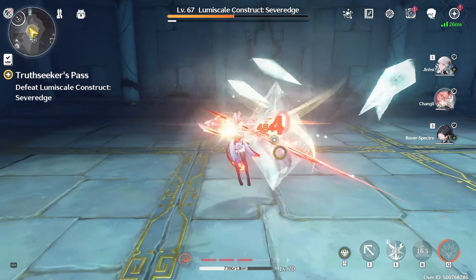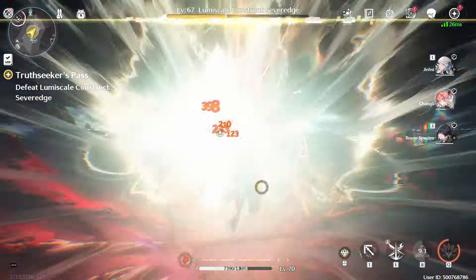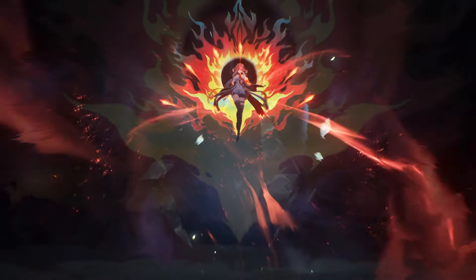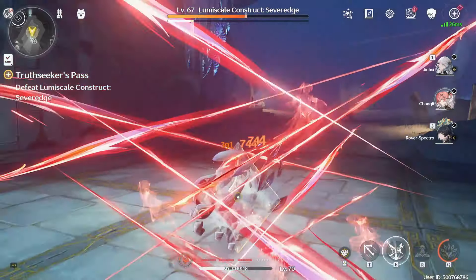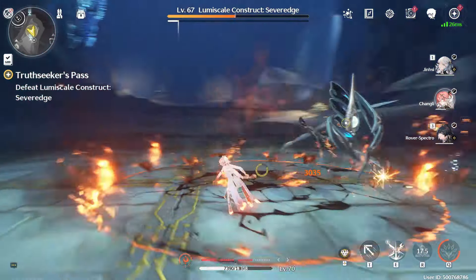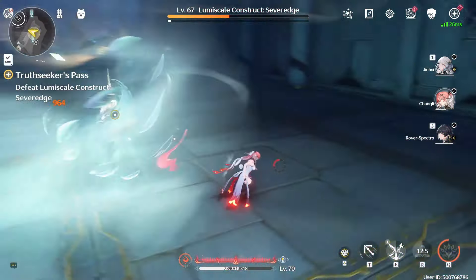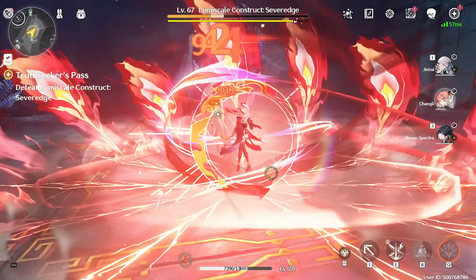Her rotation will go something like this: she will focus on stacking her Enflamement until max stacks, then use an enhanced heavy attack, follow up with your resonance liberation, and then do another enhanced heavy attack. Or you can start with a resonance liberation instead, but that's the gist of it. There are more things you can do, such as air combos and ways to get your Enflamement stacks quicker, but I'd recommend waiting till she releases so we can figure out the best approach.